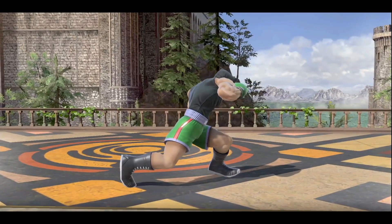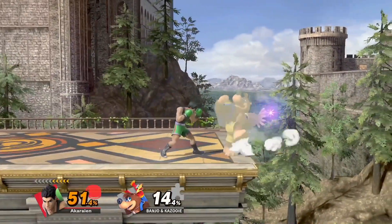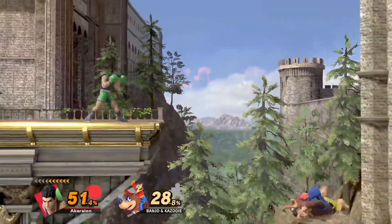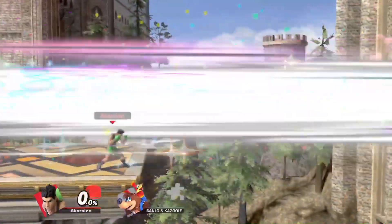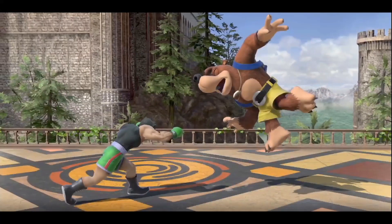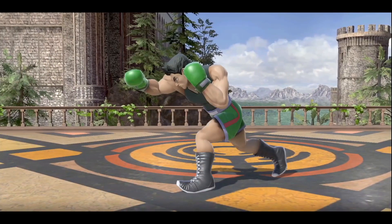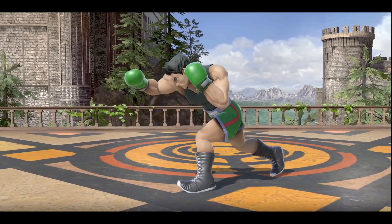Little Mac's F-tilt has consistently been one of the best tools in his arsenal. It has insane threat range due to being so fast, can be a great get-off-me tool in most situations, has insane knockback and kills really early, and can be used to catch people's jumps on ledge trap. For these and many more reasons this move has to be heavily respected. In today's video I'll be covering how to exactly use this move and all the ways I have found it to be useful.